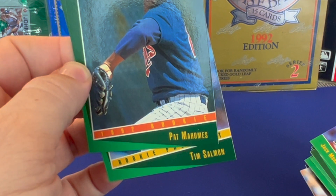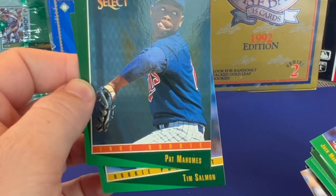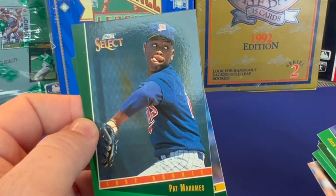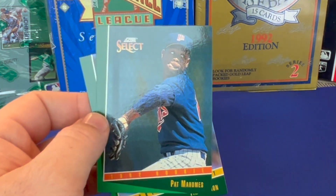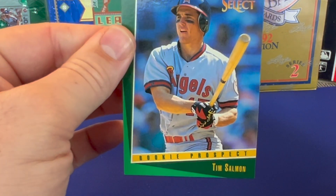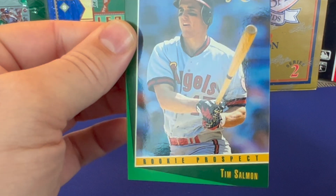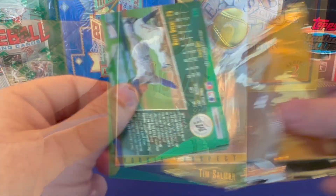Pat Mahomes — that's Patrick Mahomes's dad, the football player! How cool is that? You want to sleeve that one up. And then there's Tim Salmon rookie for the Angels. So they have Mike Trout and Tim Salmon — a couple of things.